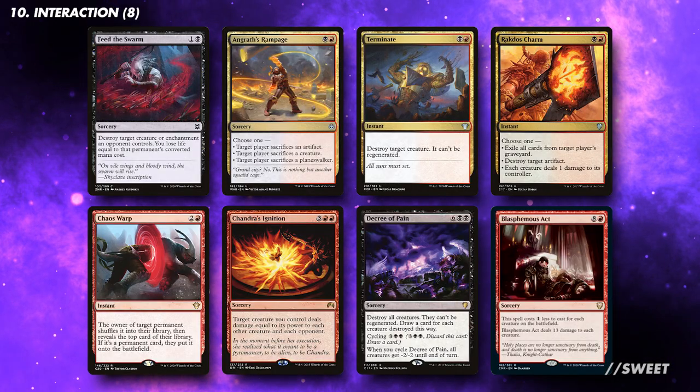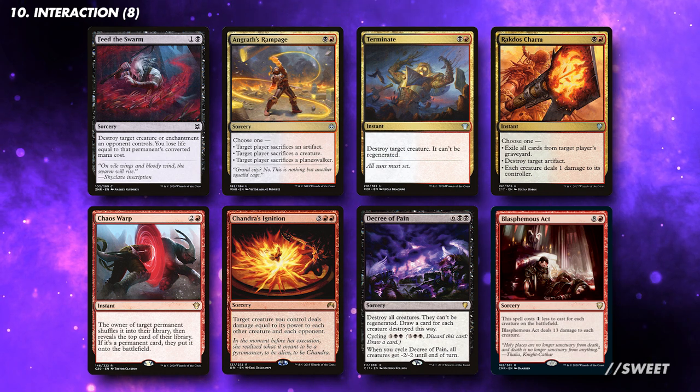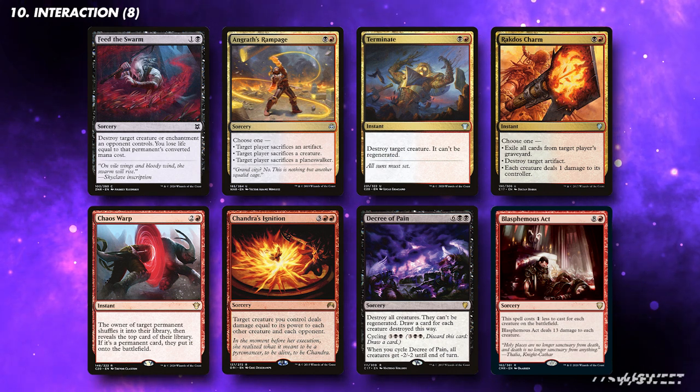We want at least 8 ways of interacting with our opponents. There's plenty of stuff in these colours, so run the most efficient ones you have available to you. Remember you want to be able to interact with enchantments and artefacts as well as creatures and planeswalkers.